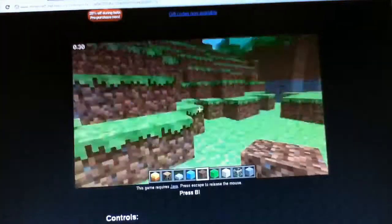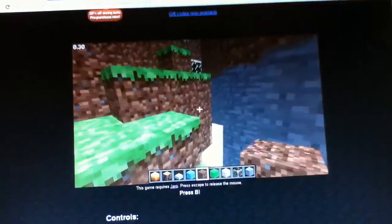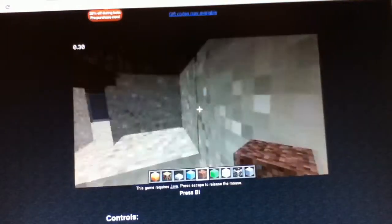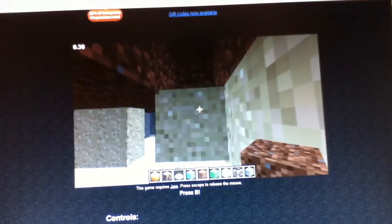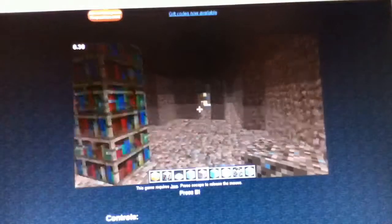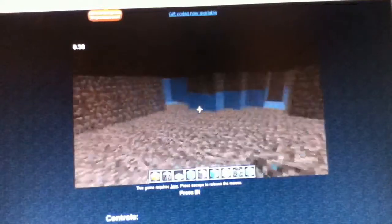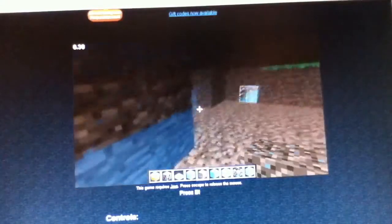I'm gonna head over here and show you guys my little underground place. This is the main level down here and I'll go up the stairs — there's a second level. It's all made out of sand and there's a bookshelf, and I made some little separate rooms.